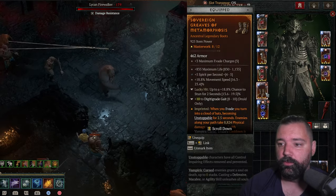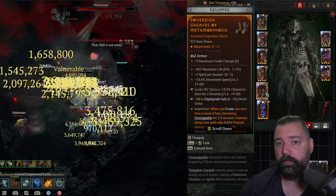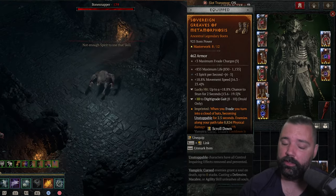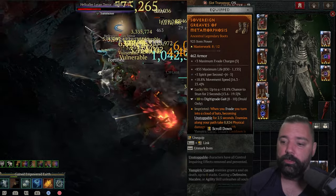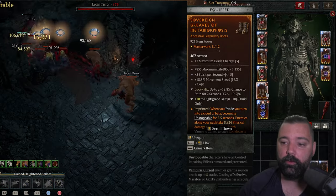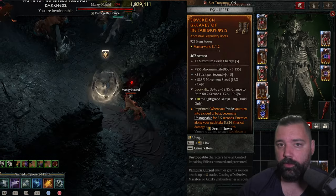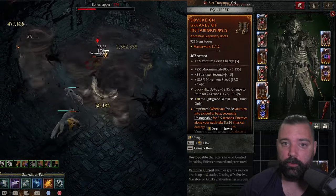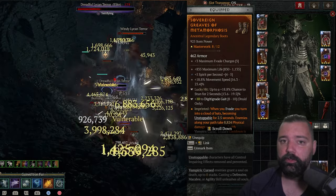Aspect of Metamorphosis in the boot slot — I prefer to have plus maximum evade charges, which is really useful on some bosses for mechanics. Having the ability to evade more than once instantly can keep your character alive, so ideally you'll have that as the implicit. For affixes, you're looking for maximum life, spirit per second, and movement speed. On the tempering, we're looking for freeze, stun, or immobilize, and then ranks of Digitigrade Gate. This aspect gives our character an unstoppable — we don't have one otherwise — so having additional maximum evade charges can keep your character alive not just for the mobility, since Metamorphosis works as a teleport of sorts, but just the ability to reposition very quickly.